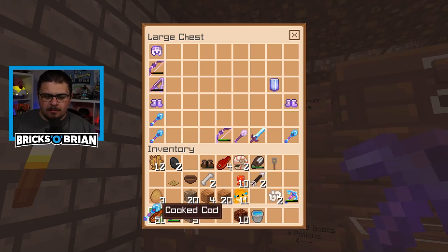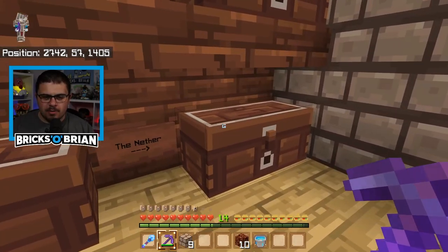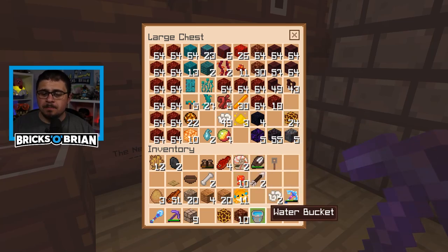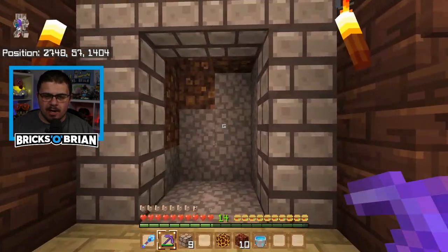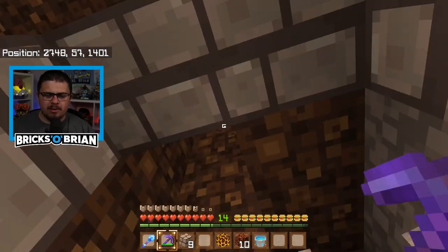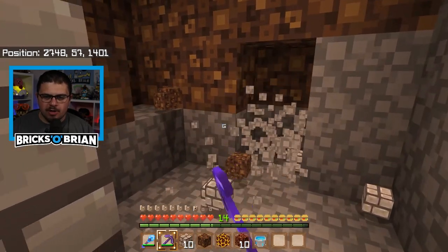That's pretty much all I'm going to need for the moment. If I go over here to the nether chest, I do have magma blocks. You only need one, and you only need one water bucket to make it work. So if I go into here and basically just carve out a little section here, we'll make this two wide for right now.